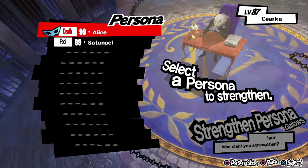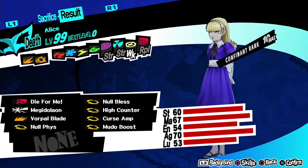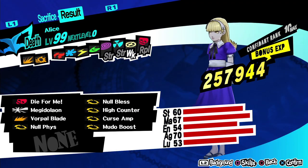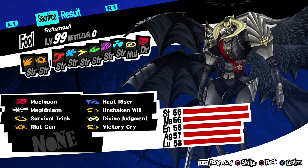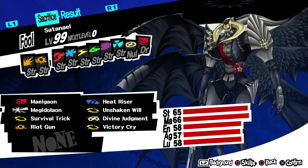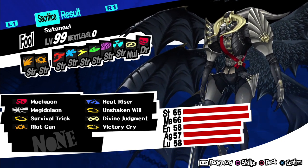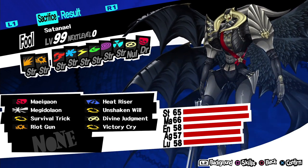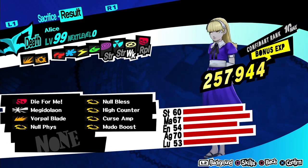So the way Gallows works is pretty straightforward — simply choose one Persona to sacrifice for another, and that Persona will pass on experience as well as a random ability. Now, herein lies a trick: with the abilities that are transferable, the weighting doesn't appear to be equal. Rarer abilities appear to have a much lower chance of being passed on than the more common abilities. This observation may be completely anecdotal, but I've spent about 25 hours save-scumming with Gallows and I really don't see anything that contradicts that observation.